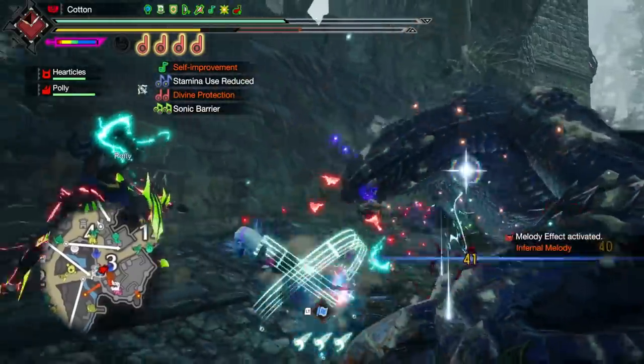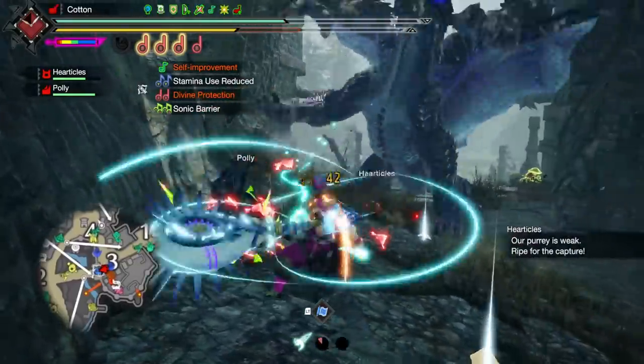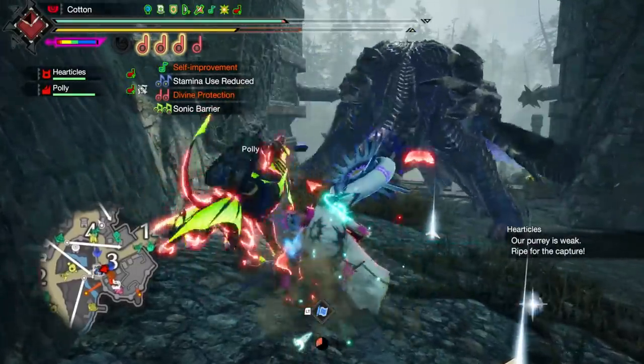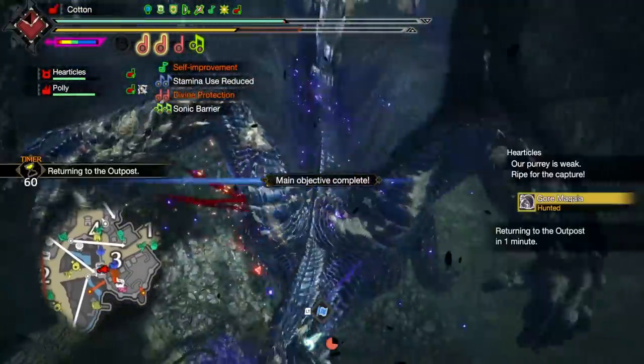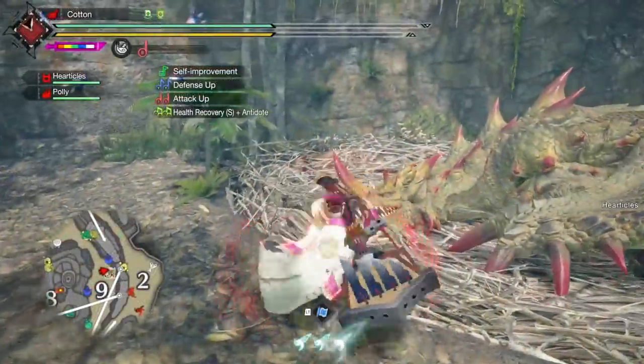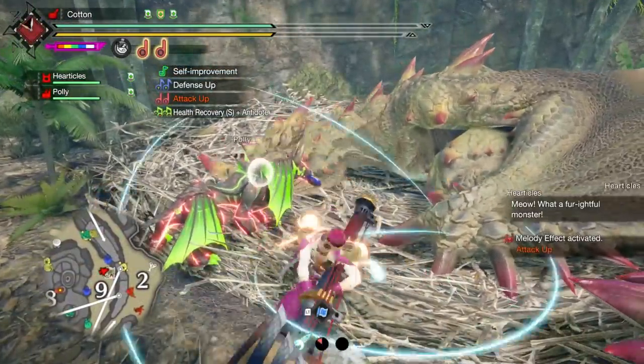So how do you get these armor sets? Well, those of you with a good memory will know that in the base game in Monster Hunter Rise, there was a way to get a number of unique sets from the buddy systems. But for those who are new and those who have forgotten, I will fill you in, as not only do we have the master rank versions of all of those sets, but there are a number of new ones too.